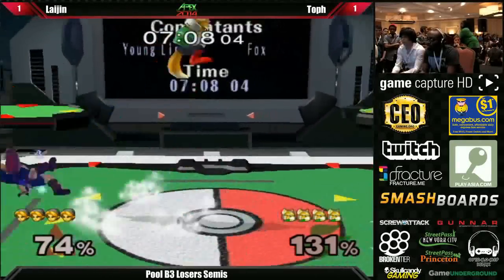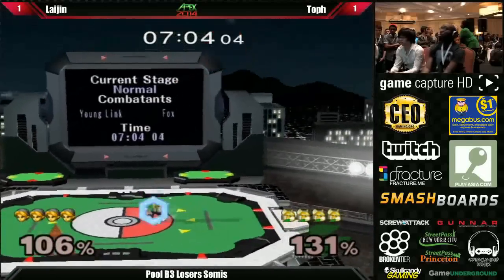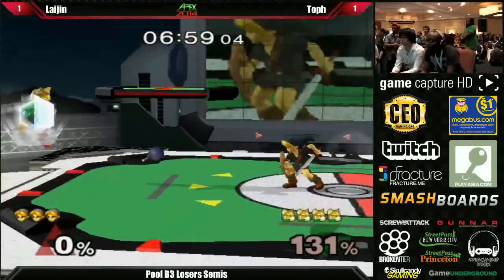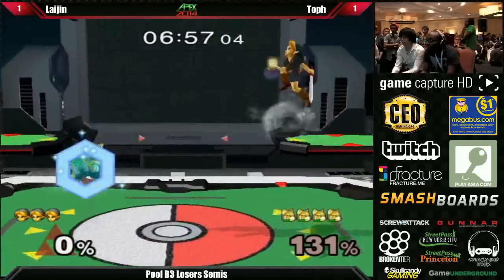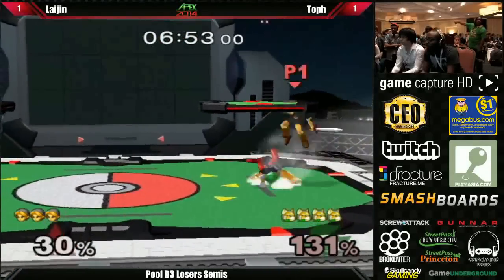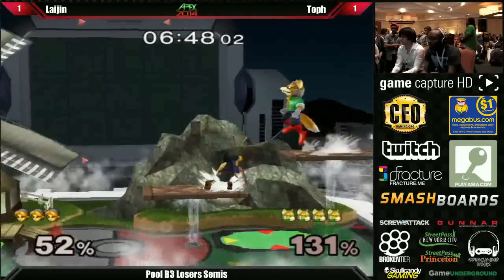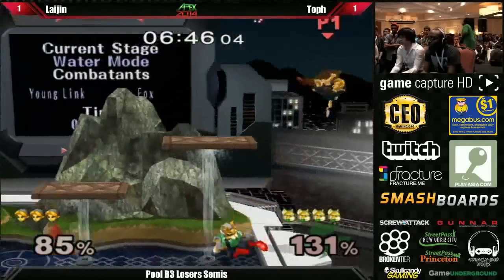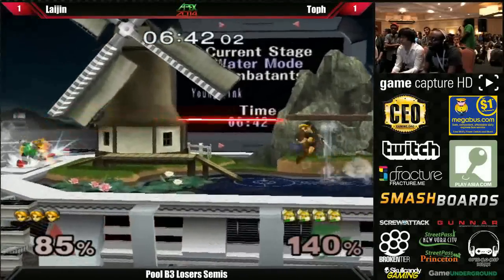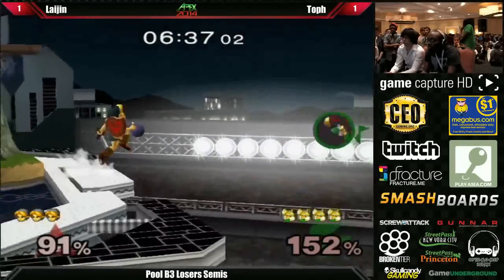Something interesting to know about Young Link is that he's a tumbling character. If Fox hits him with a shine, it has the same effect as it would on a space animal — he tumbles. Fox cannot waveshine Young Link. That's very important in this matchup, because when Fox fights the older Link, he gets a lot of mileage out of being able to waveshine and combo into up smash for kills. So Fox has to not only get the hits but keep them going — the best way is not using the shine, just comboing aerial into aerial, using that Nair play.